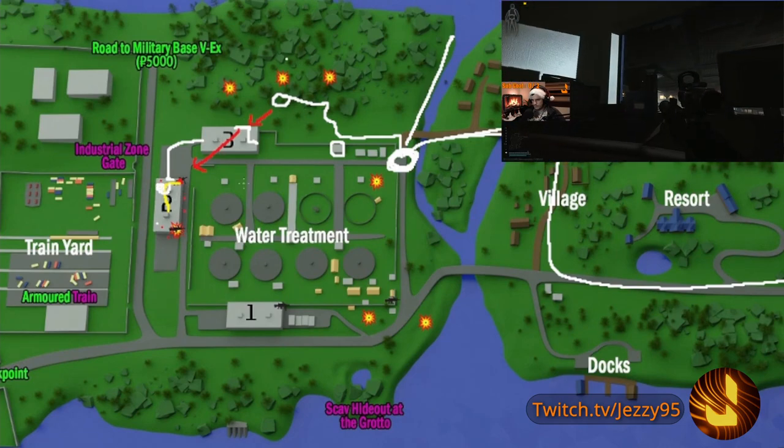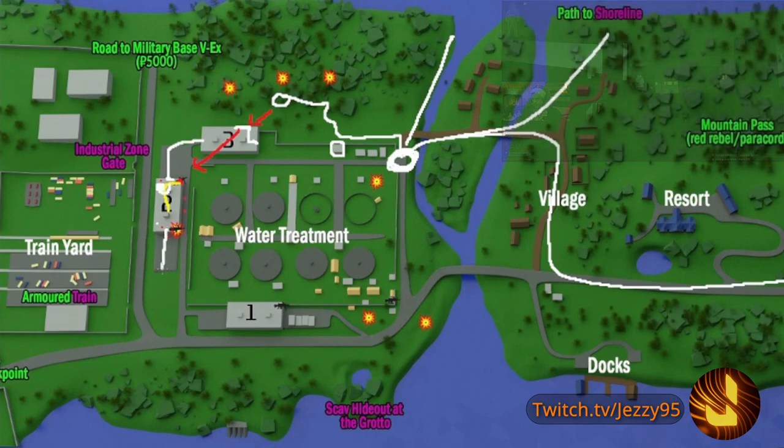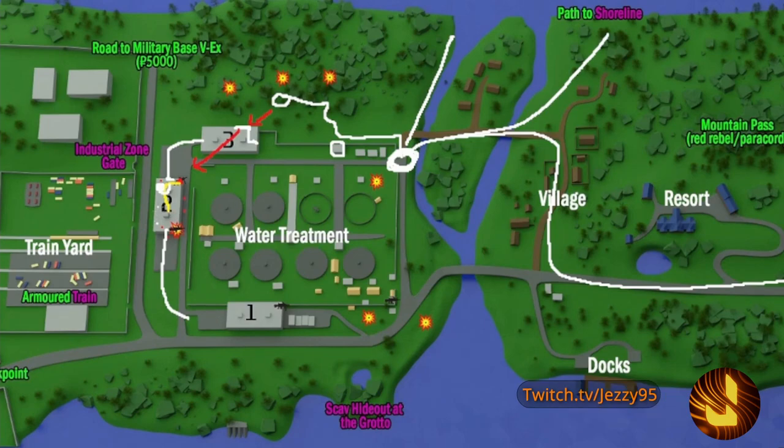After that, your final objective is to move over to warehouse number one. When we did this, our server ended up shutting down so we only had about five minutes to get out. We pushed to the last folder, and because the server was shutting down we didn't have to go extract — we just sat in the office at warehouse number one and let it extract us. In this warehouse you can do the same thing: go up on the right-hand side, there's a catwalk and you can see the gunner on the top corner.